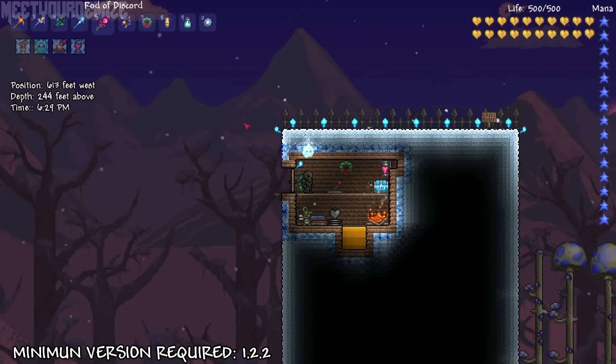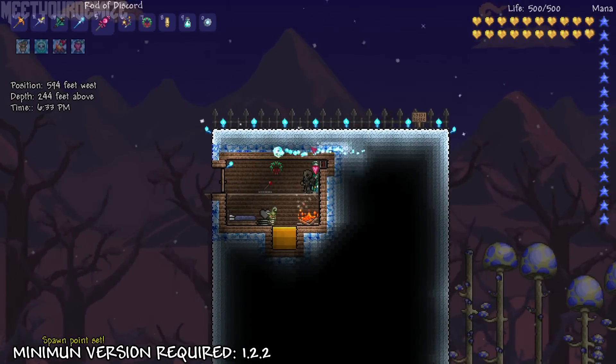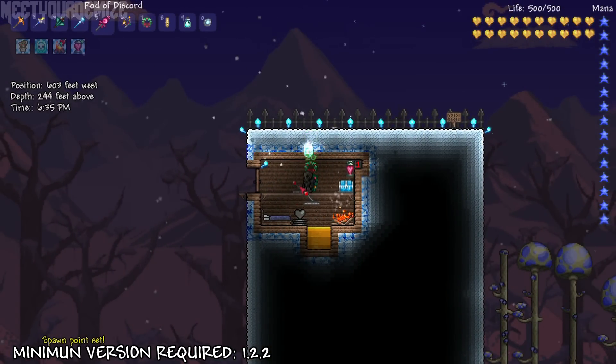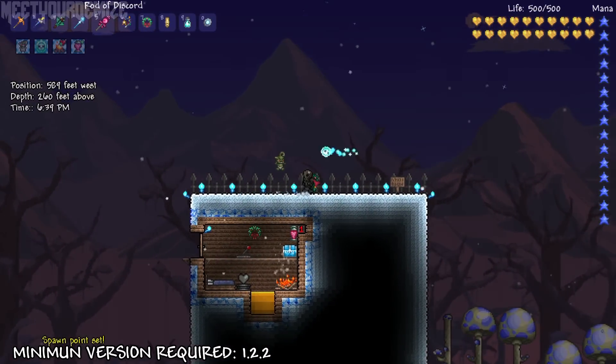The first thing I'll be covering is the modified arena. As you can see, I set up a spawn point area for the frost moon event, as you will more than likely be needing it. I have some honey that you can dip yourself into to get that temporary buff, as well as a heart statue rigged,